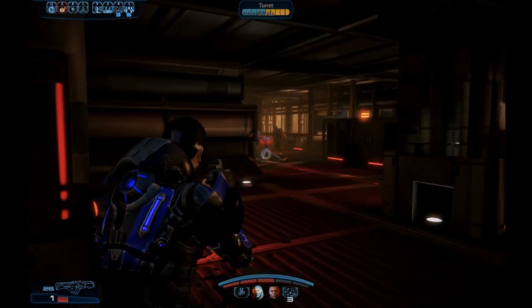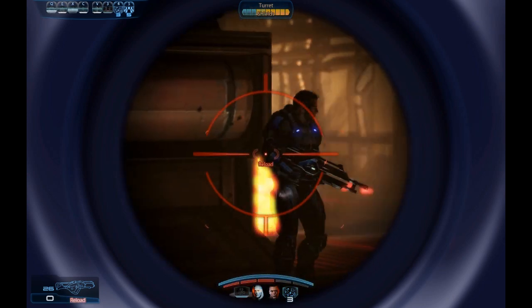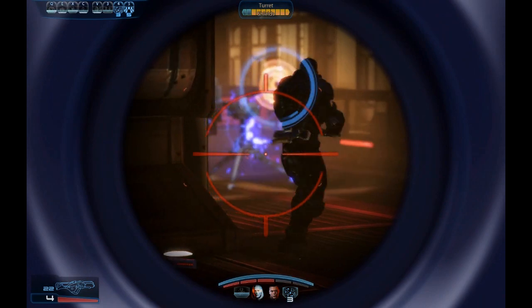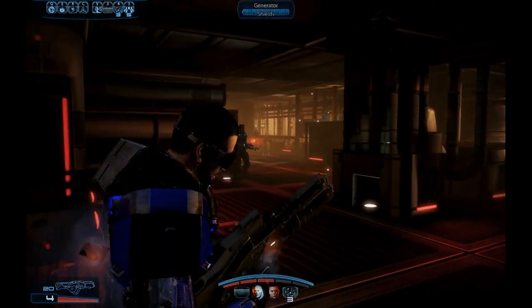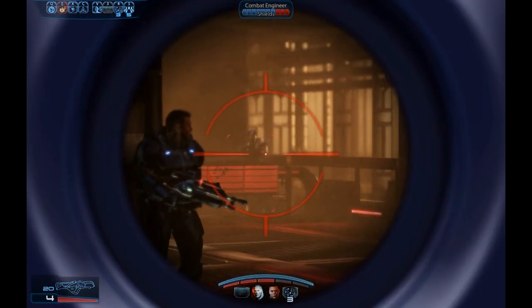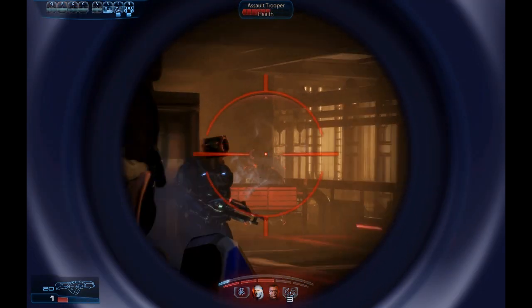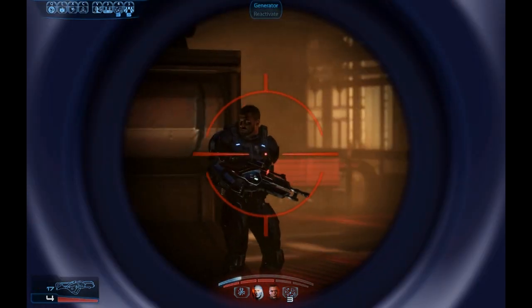It's very important to destroy the generators in this sequence. If you don't, the turrets will just have infinite shields and they'll be impossible to take down — something to keep in mind. Also, I actually bounced a grenade off of that generator — that wasn't intentional, I was trying to destroy it. But you can actually bounce grenades around corners and off walls before they explode with this weapon. So it definitely has a lot of strategic use.